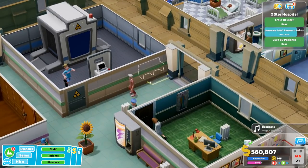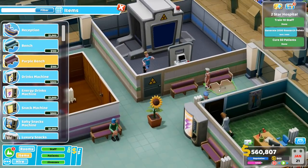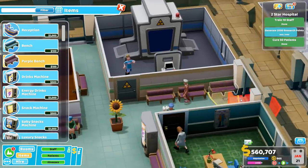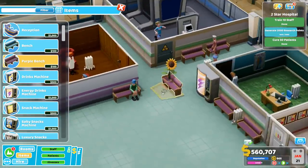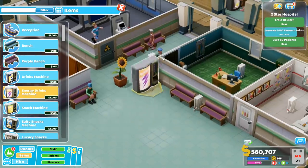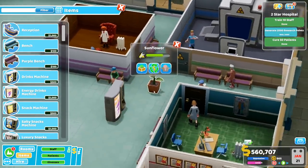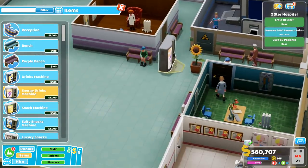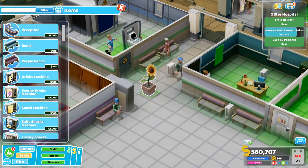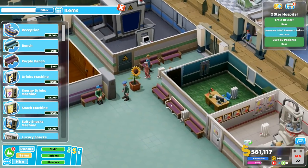Done. A few more benches — maybe move the sunflower slightly. At least one more bench. We can have one here — sort of. There's not enough space for a bench here. Let's have one in the middle. Can we move that drinks machine? How about like this? We can do it like this — it will look a little bit awkward, but whatever works. And then we can have a bench right here. Looks good to me. We are getting close to our second star — I wonder what we'll unlock, probably some machine upgrades.